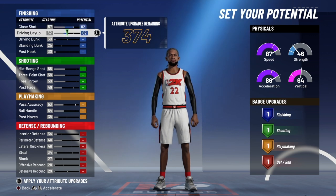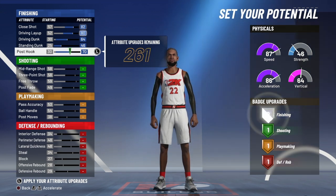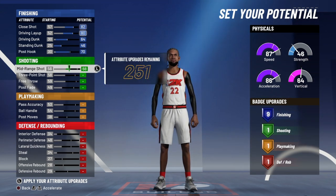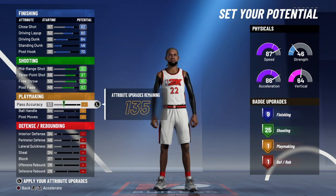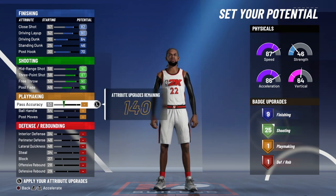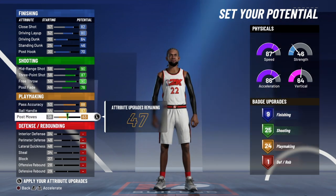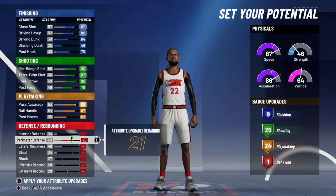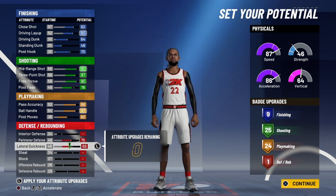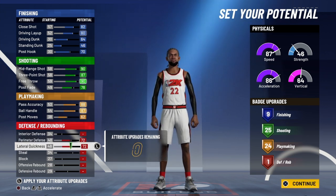This is how I did it: I have nine dunking, nine right there, max shooting, turn that down to 25 shooting, max playmaking, max perimeter, and lateral — I made them equal, like fair like that. That's what I did.